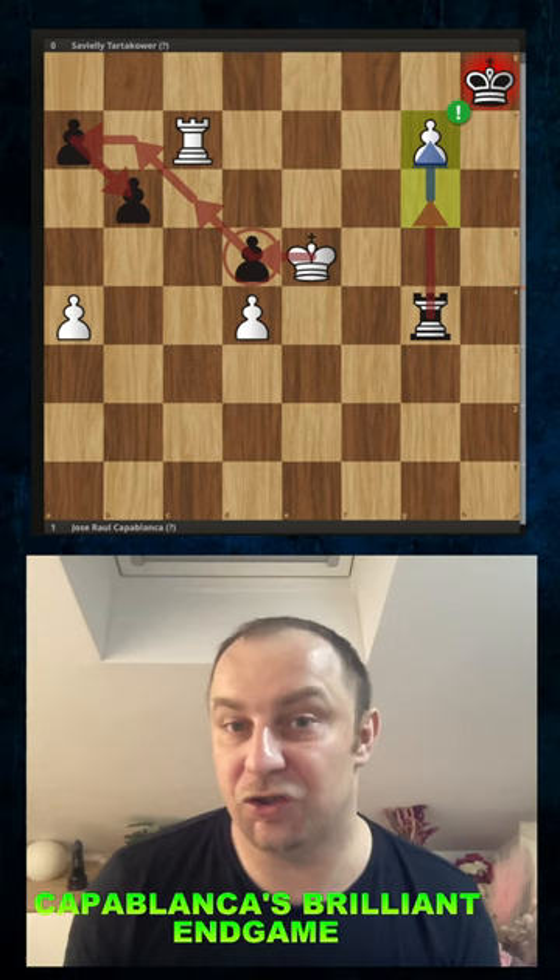If you pick up the pawn, then black will lose all of the pawns on the queen side, and Capablanca won this game very easily.